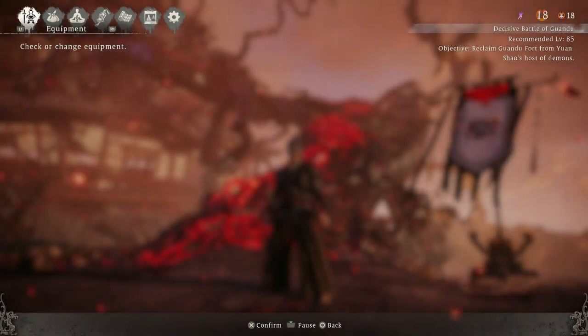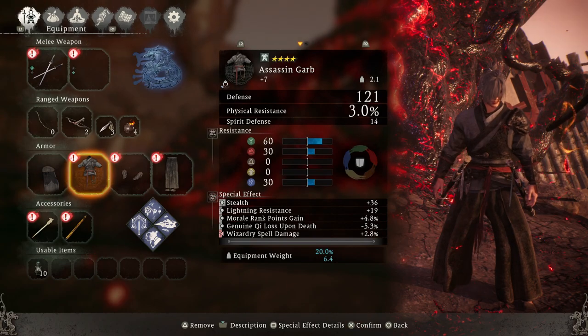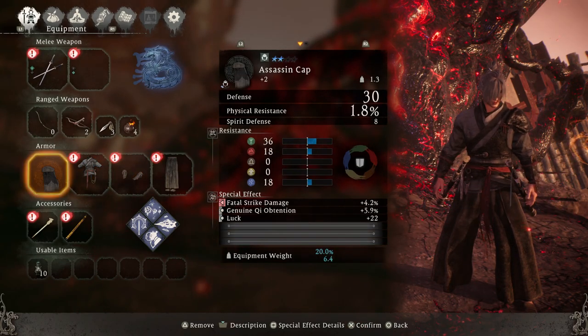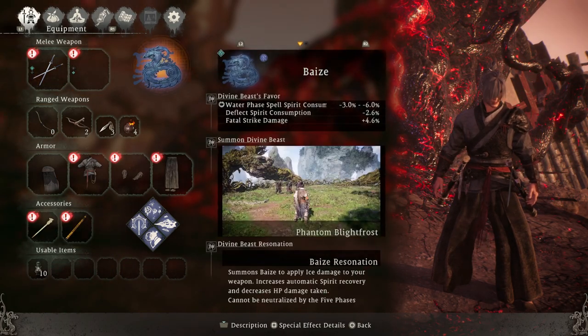Hey, how's it doing? Holmes here and welcome back to some more Wulong Fallen Dynasty boss guides. Today we are going to be taking on Yuji — it's going to be this old man that's been showing up. This fight is actually pretty freaking easy.